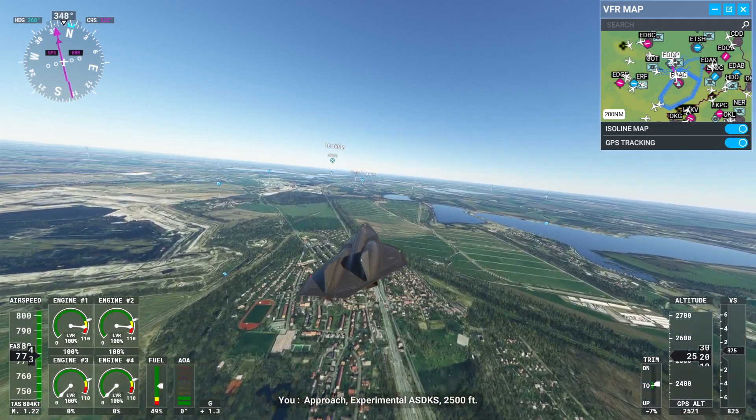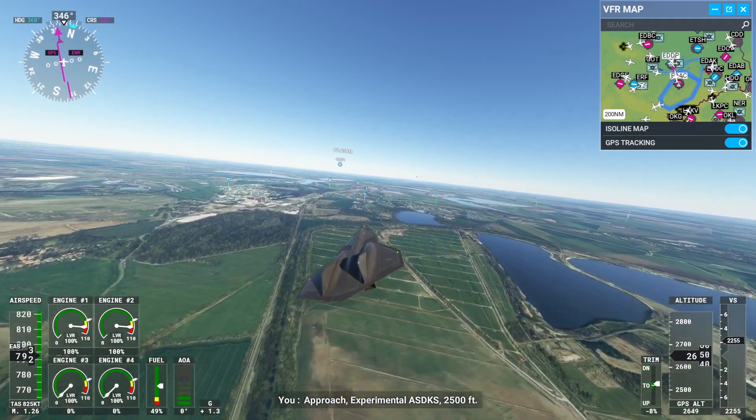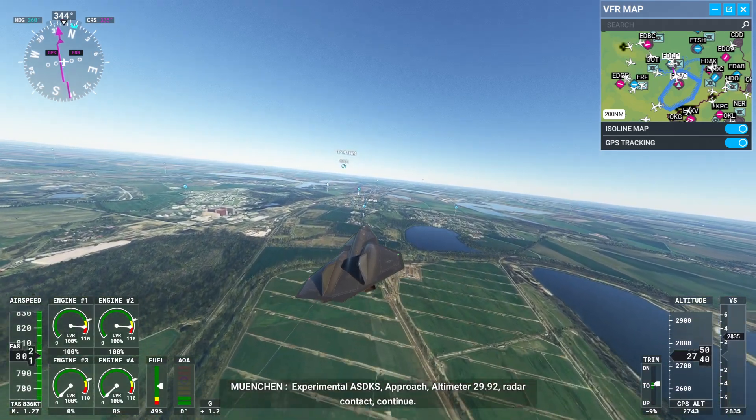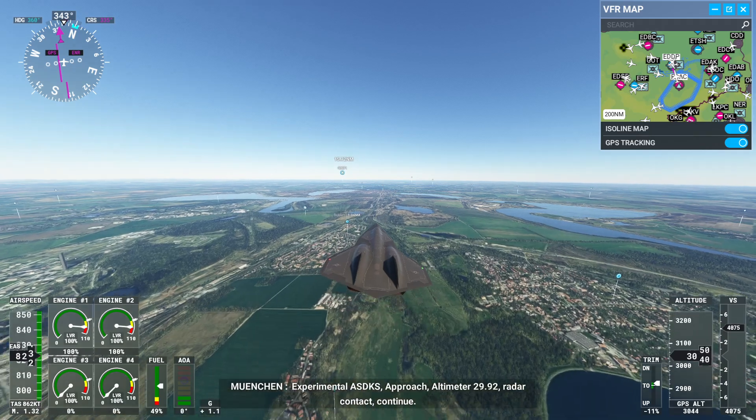Approach, Experimental Alpha Sierra Delta Kilo Sierra, 2,500 feet. Experimental Alpha Sierra Delta Kilo Sierra, approach altimeter 2-niner-niner 2. Radar contact, continue.